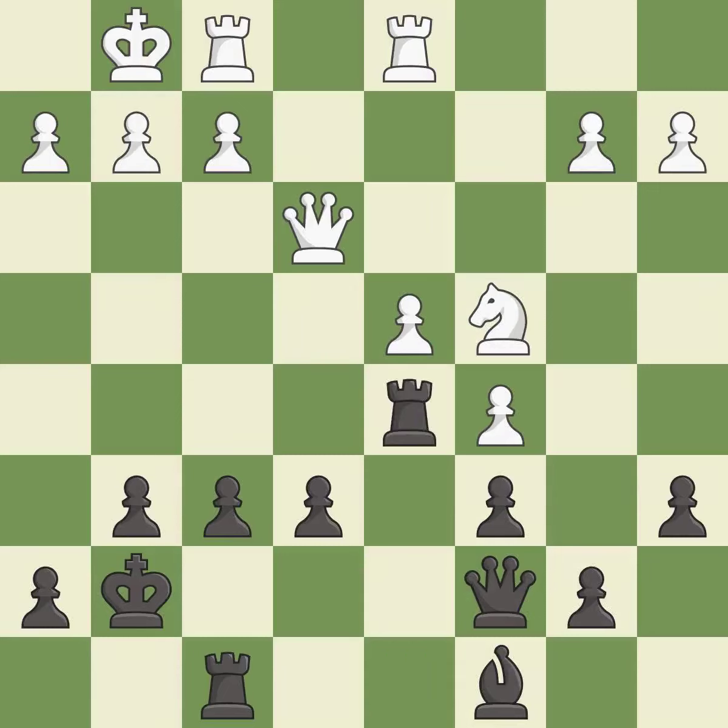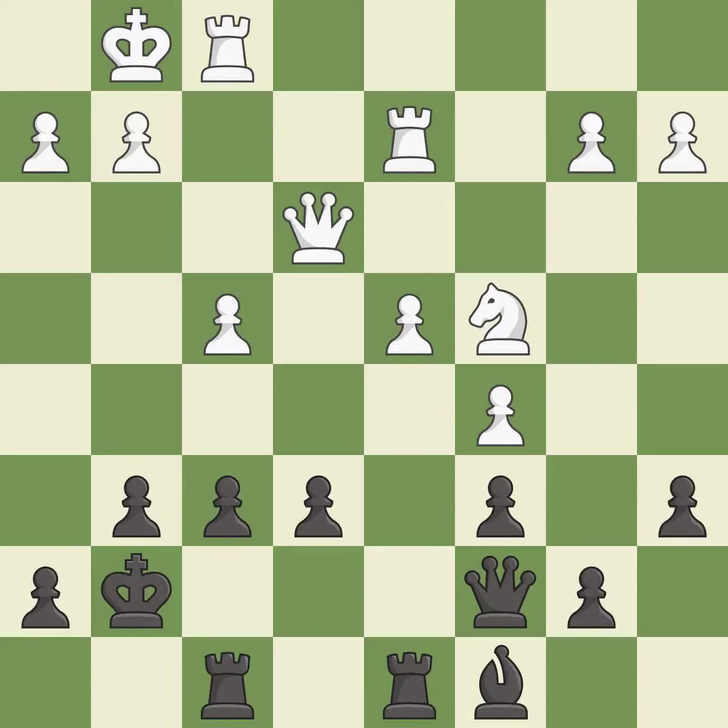A solid choice — it is excellent. That's not a mistake, but it's not the best move either — it is good. This connects the rooks, which helps them coordinate together in the future — it is good. One of the best moves; it is excellent. That's fine — it is good. This permits the opponent to reveal an attack on a pawn — it is a mistake. This ignores an opportunity to reveal an attack on a pawn. This allows the opponent to take an outpost with a knight — it is a mistake.